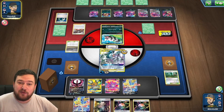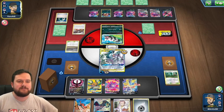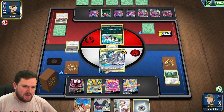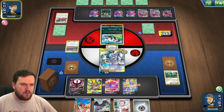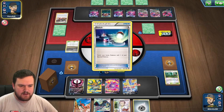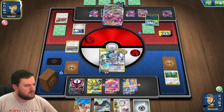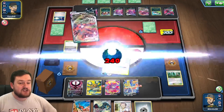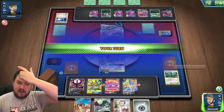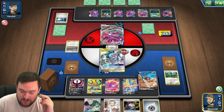They played down a Crobat — I thought oh, this guy's just made a mistake. No, he's benching a Pokemon and then Marnie. They are one Pokemon and a Switch away from being able to knock the ADP out. But they've actually given us the Zapdos. So we're actually in a pretty solid position — they don't have the knockout on the ADP, but we don't have the Switch either.